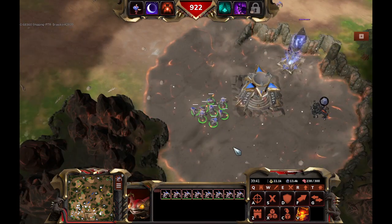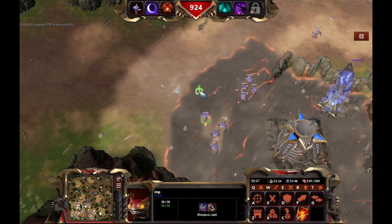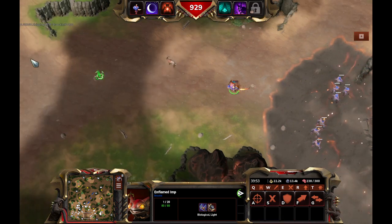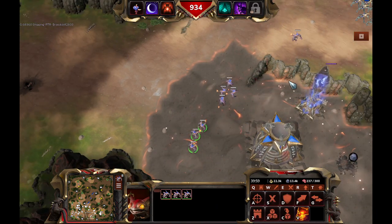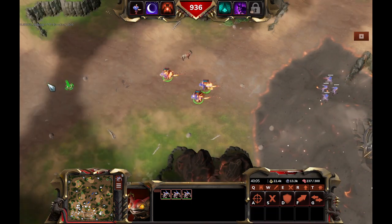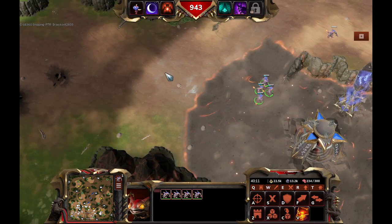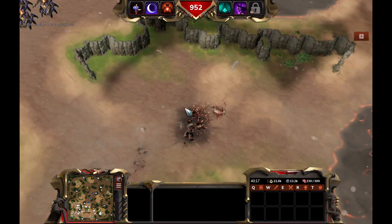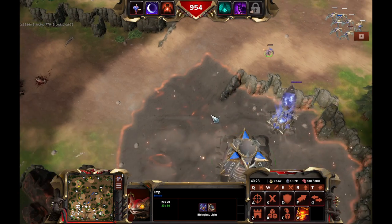And the Imps also have an upgrade which is Flame On. You actually have to activate it and then it needs to channel, and it only detonates after the time runs out. So it's not as easy to micro as like the Banelings in StarCraft 2. You have to push it three times — once for every Imp basically. If you have four Imps, you have to hit V four times. And they don't move while channeling. That's kind of what you're looking at every time when the pros do it — it looks kind of weird when they micro it.